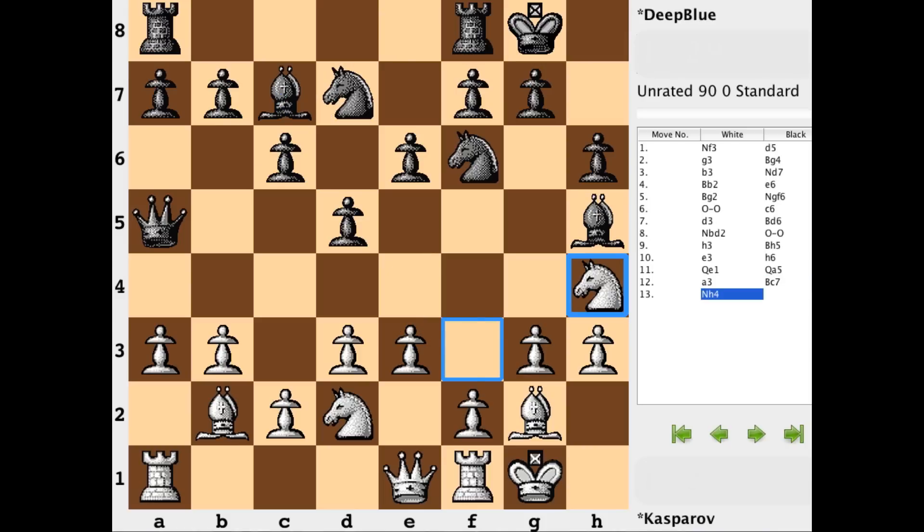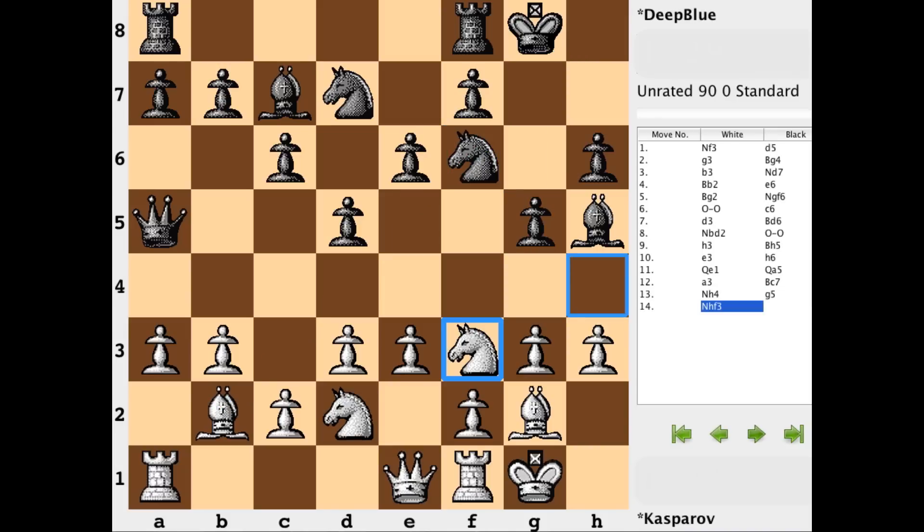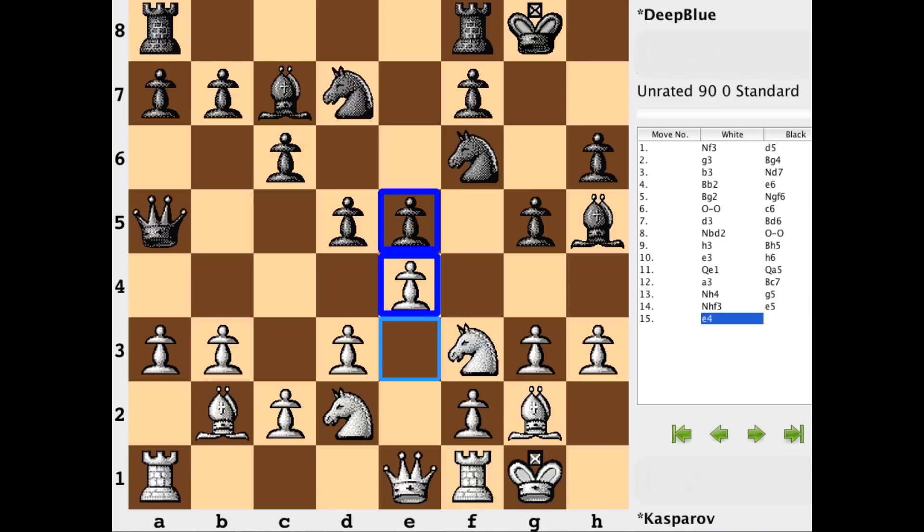Knight h4 is looking to get the f pawn involved. And we see the computer playing g5, which is probably not one of the top candidate moves you would see a human really considering — weakening the king position in a tremendous way, particularly f6 and h6. At a moment where you already have a dark square bishop breathing down your neck, this is something very crazy to see a human doing. But the computer could run all the calculations and has no fear. After g5, the knight comes back and we have some action in the center — e5 is now met with e4, white fighting for their fair share in the center. For a handful of moves these pawns are in tension with one another.